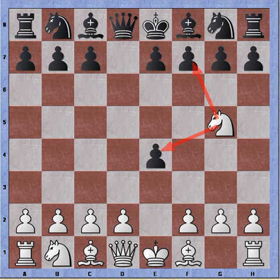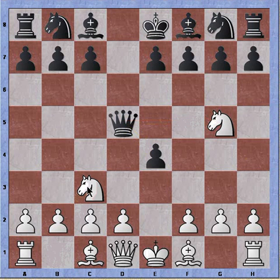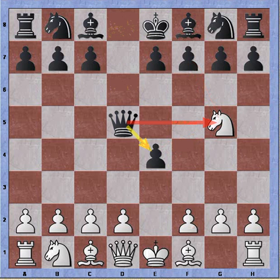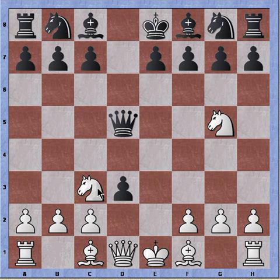Instead of f5, black can try queen to d5, attacking the knight and protecting the pawn. At this point white can play knight to c3 to chase the queen, but then simply queen takes knight. So after queen d5, perhaps d3 is best, protecting the knight, pawn takes pawn, now knight to c3 to attack the queen.